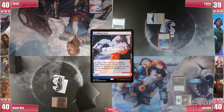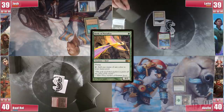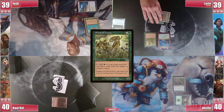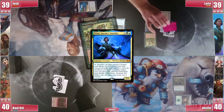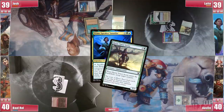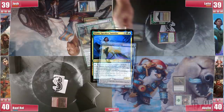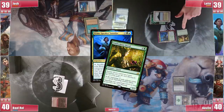Josh plays a Scalding Tarn and cracks it for a Tropical Island. He follows with a Birds of Paradise and passes. Leite plays a Flooded Grove and casts Priest of Titania. He can't go for the win with a Drake since he only has 2 lands, but he activates Vanifar sacrificing the Priest and getting Hyrax Tower Scout, untapping Vanifar and activates her again, getting Breaching Hippocamp. Untapping and activating her again, this time getting a Tendershoot Dryad. Turn 2.